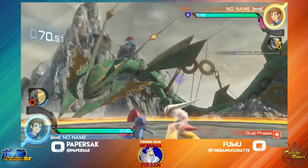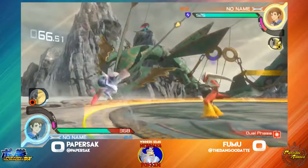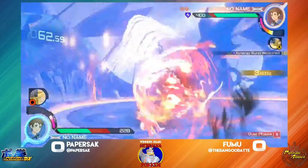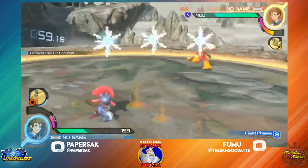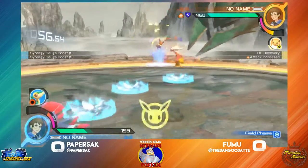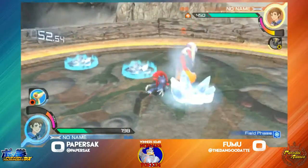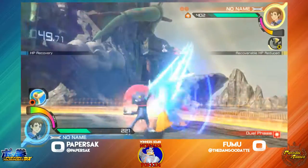Canceling the taunt, but still gets the debuff on there. The JX combo is going to work out for Fumu, and the red armor is going to work out too. Already getting Paper Sack down to half health. Weavile throwing out little field traps, and Fumu is going to get caught in it — taking away some of that synergy off that knockoff.